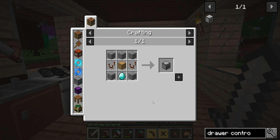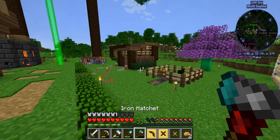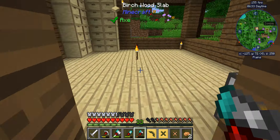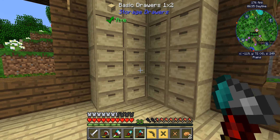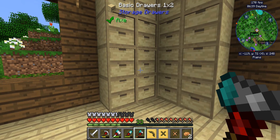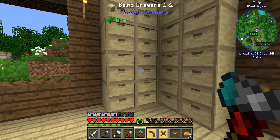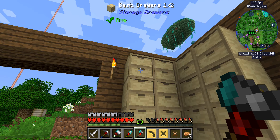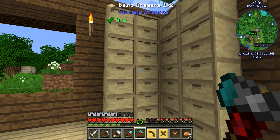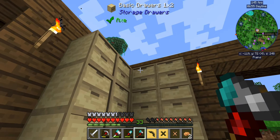But what this thing does is - let me tell you how I've got this set up. Basically, any drawer within a certain radius that is touching the drawer controller, the drawer controller will look through all the drawers that it touches and automatically put stuff where it goes. Now if it can't find it - let's say I have iron here, redstone here, gold here, diamonds here - and it looks through all that and doesn't find it, it looks for the first empty slot and sticks it in there.